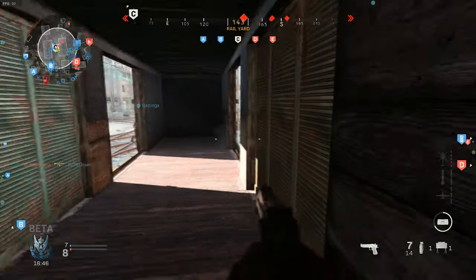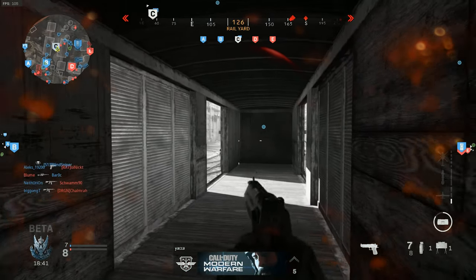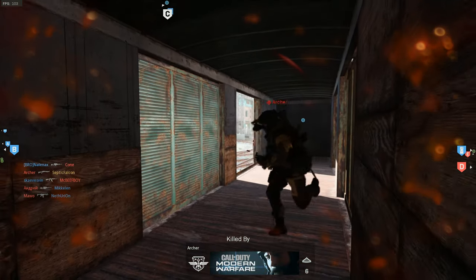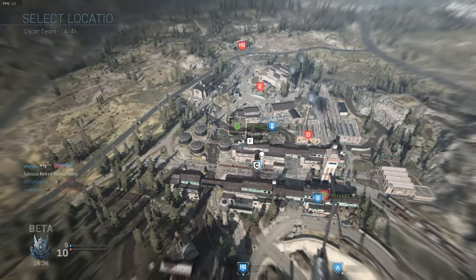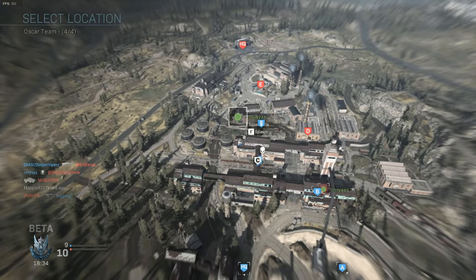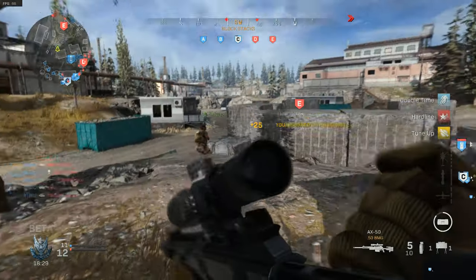Took a bit of damage there — I only wanted to try that bad boy out. I knew there was somebody else out there, but I just let him out that one. Oh, okay — we can spawn on a squad mate. That's pretty cool.